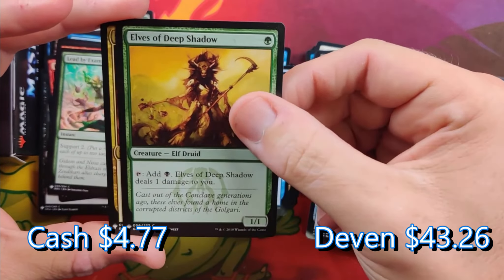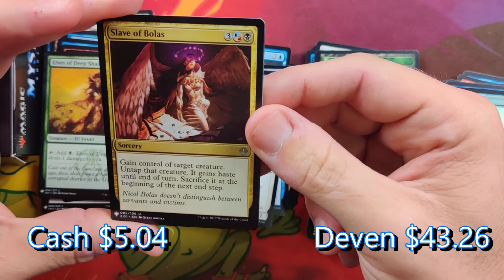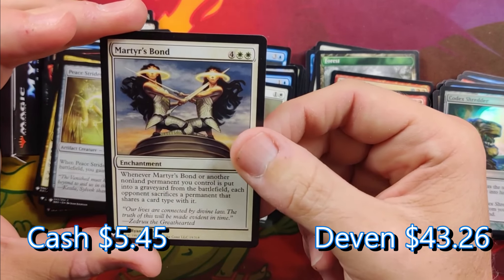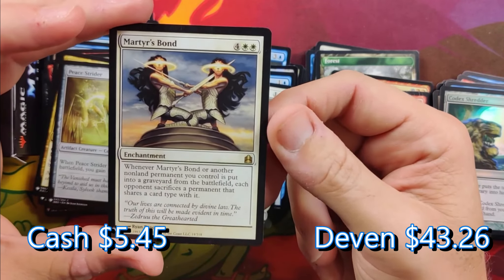Lead by Example. Elves of the Deep Shadow. Slave of Bolas — not very good. Peace Strider. Martyr's Bond — whenever it or another non-land permanent you control is put into a graveyard from the battlefield, each opponent sacrifices a permanent that shares a card type with it. Interesting.